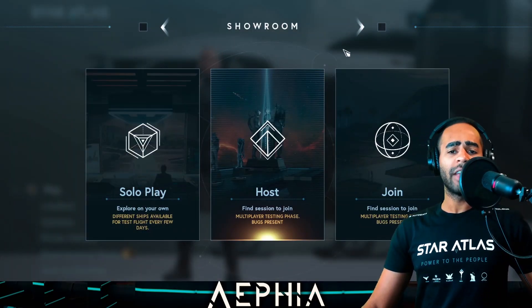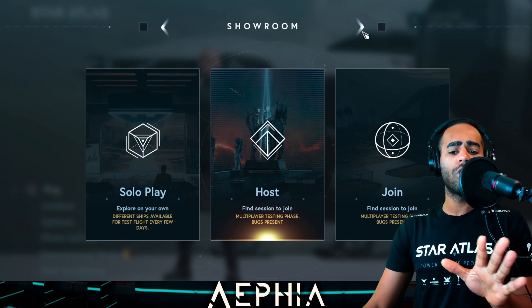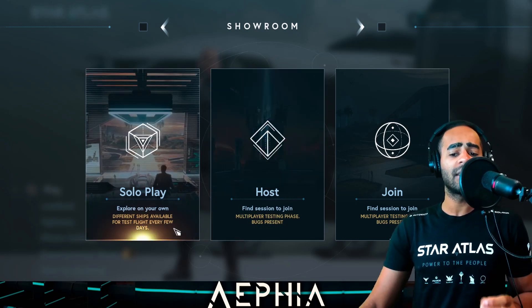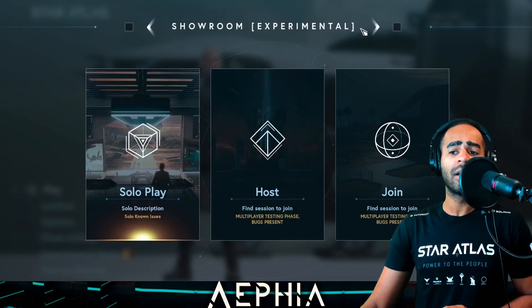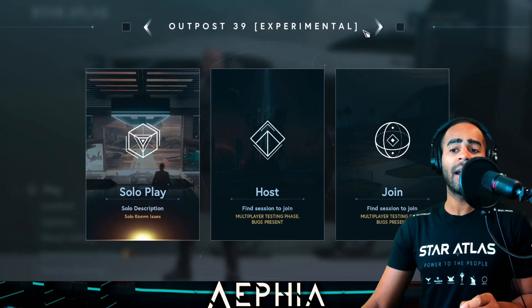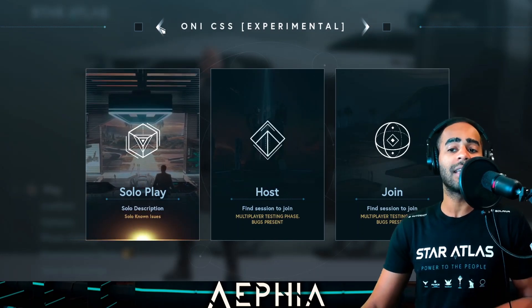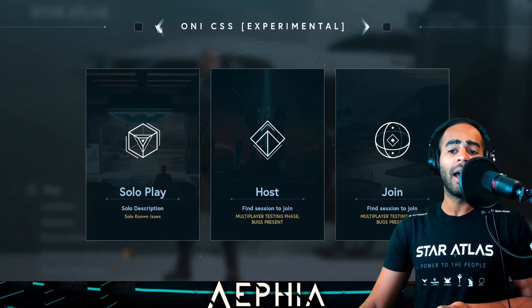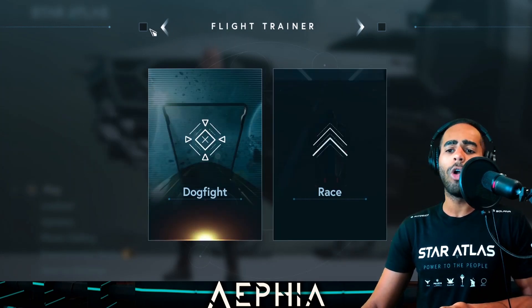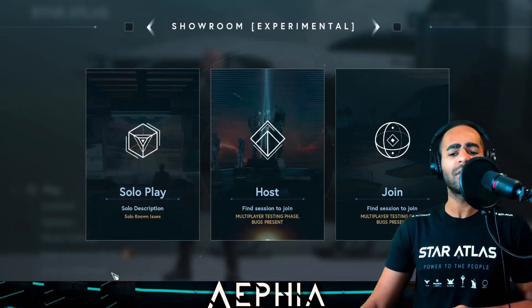So when you click on Experimental Mode, make sure you check out at the top. You have the showroom, which is the normal showroom — different ships available for test flight every few days. You can go to the showroom which is Experimental, then the Flight Trainer, but also Outpost 39 which is Experimental, as well as the ONI CSS Space Station. Let's go ahead and load up the experimental showroom.